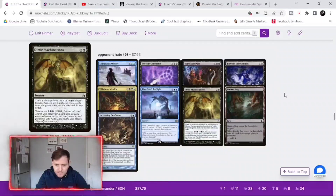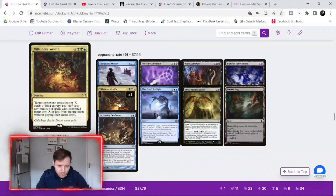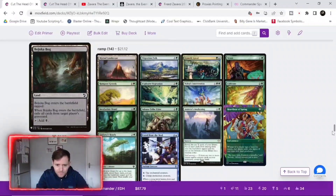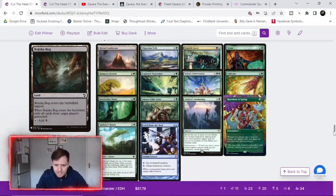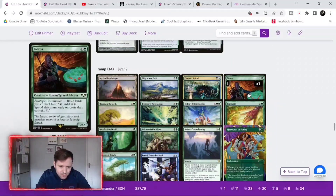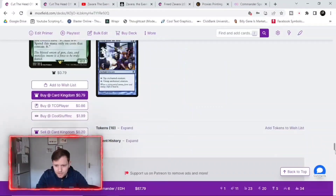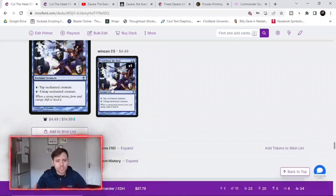There's a bit of opponent hate if you want to cause some trouble. We've got 14 ramp pieces again — pretty much like last time — to get as much mana as we can. One card says: basic lands you control that are tapped produce two colors, basically spending only to play X spells, so if you've got three basics out you're looking pretty solid for those X spells. The first wincon is still the enchantment — as soon as you get that on your commander, you bring out X spells, make massive creatures, and just attack for the win.